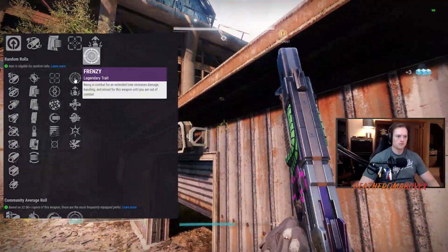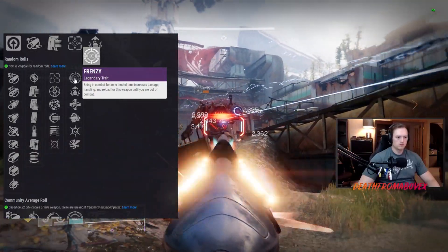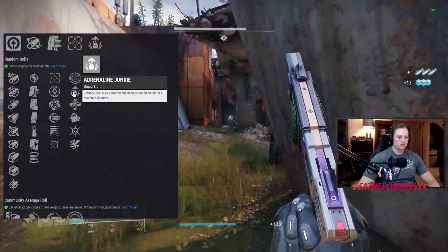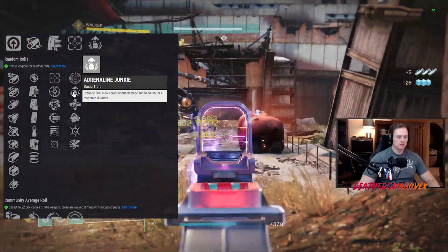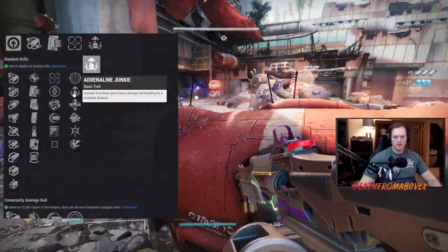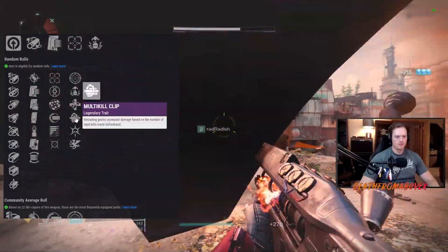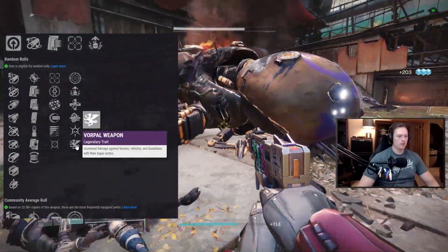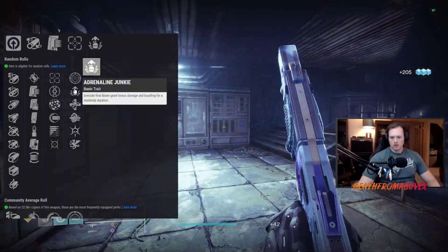Next perk column — Frenzy, new-ish perk from last season. Being in combat for an extended time — I think 12 seconds — increases damage, handling, and reload until you're out of combat. It takes a while to activate Frenzy, but once you get it going, you can get it going. Adrenaline Junkie — new perk. Grenade final blows grant bonus damage and handling for a moderate duration. I can see on a Titan with Armamentarium this would be a pretty interesting thing to run with. Unrelenting — rapidly defeating targets triggers health regeneration. That's an old perk they buffed recently. Multi-Kill Clip — getting kills increases damage on reload. That's nice. Thresh — killing combatants generates a small amount of super energy. And Vorpal — increased damage against bosses, vehicles, and guardians with their super active. I'm going to say Frenzy on this one, or maybe Adrenaline Junkie, because you're going to be in combat with a sidearm pretty close up. Adrenaline Junkie could be really fun, if not Frenzy.